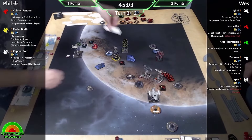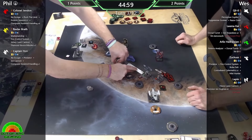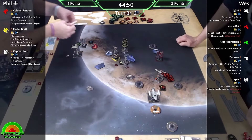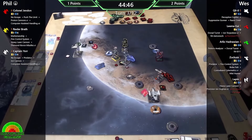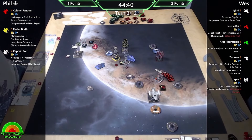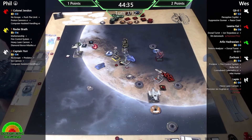Red dice are obviously better than green dice. He's got a lock, I've got a focus. He has a re-roll with Predator, I have No Escape. Also with Captain Yore, his ability: after you perform a primary attack that hits, you may spend one charge to perform a bonus cannon attack. And that unfortunately is Arlis on the rock - he's just clipped it, two millimetres. Both me and Wes looked at it and honestly thought he was going to clear it.